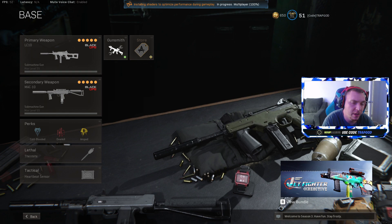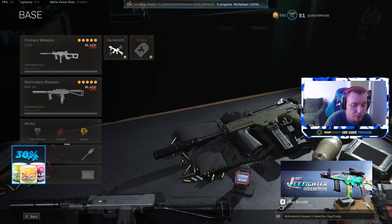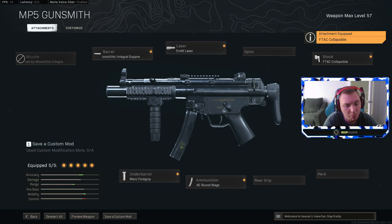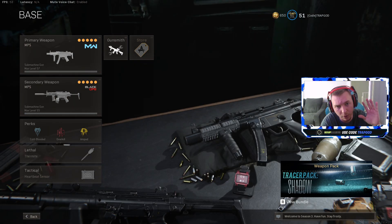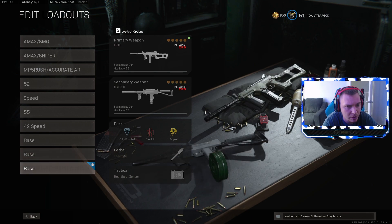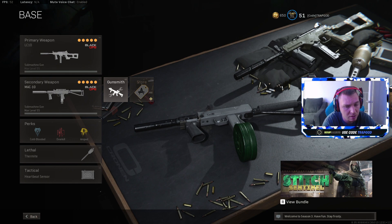Wrapping up with my personal recommendations: the best close-range SMG is easily the Modern Warfare MP5. Take off sleight of hand, run no stock — the movement speed and mobility are excellent, and the hipfire with those three attachments is godly. So if you're the most aggressive player, 100% go with the Modern Warfare MP5. The Bullfrog and PPSH are good but slightly worse than the top options. For mid-range, the MAC-10 is definitely going to be king in my opinion.